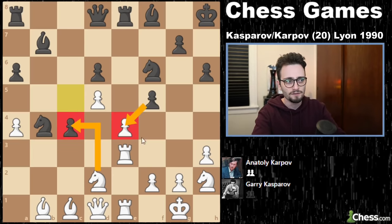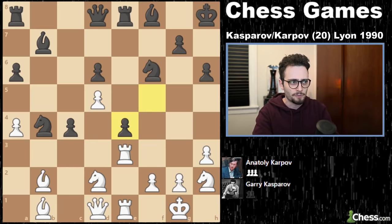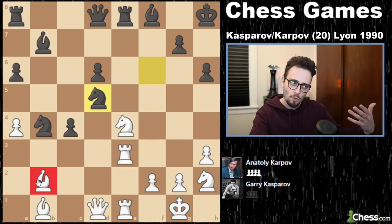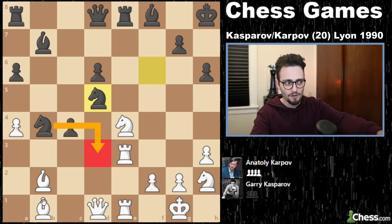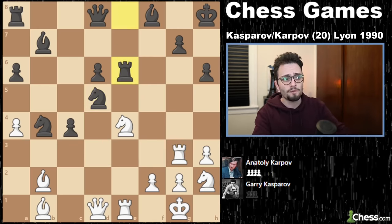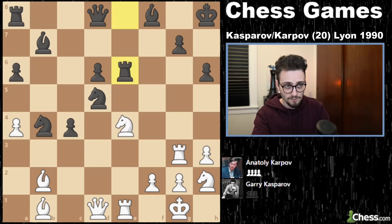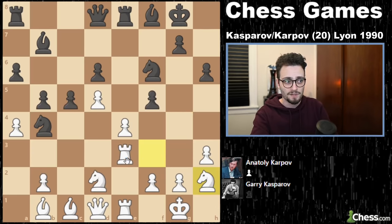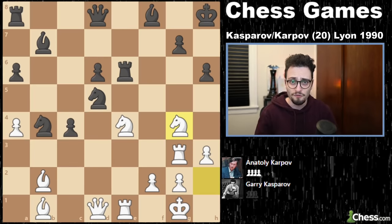Again trying to use the pawn as a decoy to destabilize the center, but Garry finally activates the dark-squared bishop, putting it on this diagonal. Now we have a very complex middlegame. Karpov decides to take in the center, Garry recaptures, and Karpov grabs the pawn — but at what cost? White's bishops are very strong. Karpov is going to rely on C3 to block things or jump in the way of the bishop. Garry finishes his plan of playing Rook G3. Karpov plays Rook to E6 to stabilize things on the 6th rank and bring the queen maybe behind the Rook. Now Garry plays Knight to G4 — that was the entire idea of playing Knight H2 in the first place.